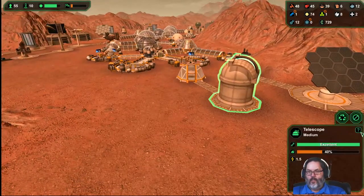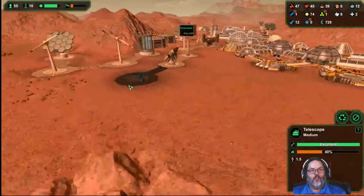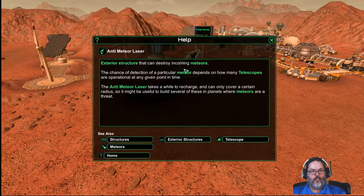Let's look at the help here. It's an exterior structure remotely operated from the telescope console. Every telescope you build increases the probability of detections — so getting two of these should get us maybe 80 percent. The chance of detection depends on how many telescopes are operational. It does take a while to recharge.